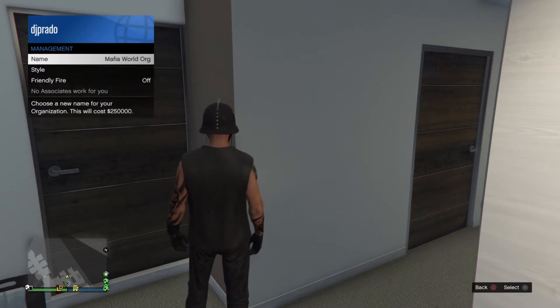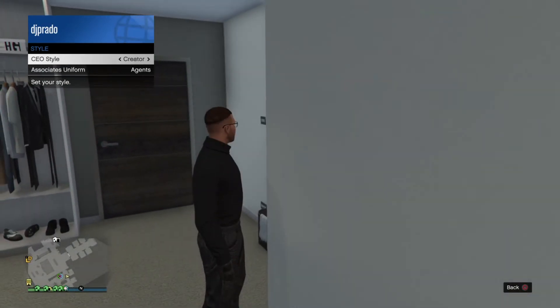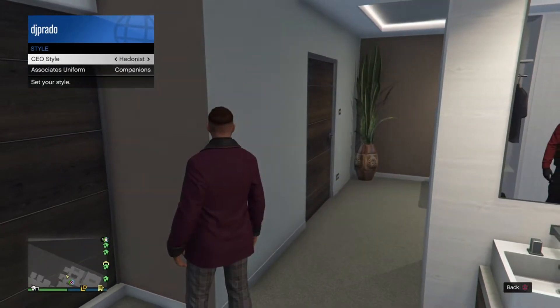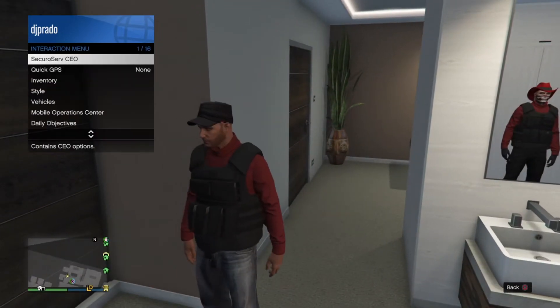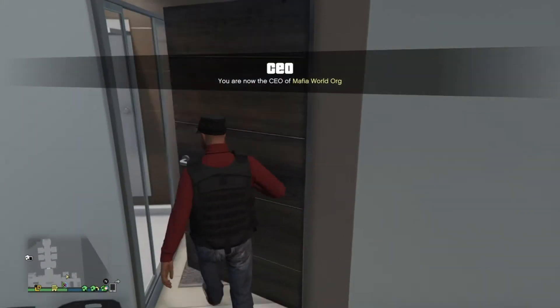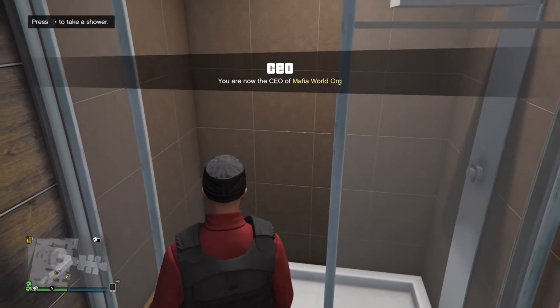Go to Secure Serve, then go to your Management Style, and look for the El Jefe outfit. Once you find the El Jefe outfit — which is this one over here — just back out everything normally and go back to the bathroom.